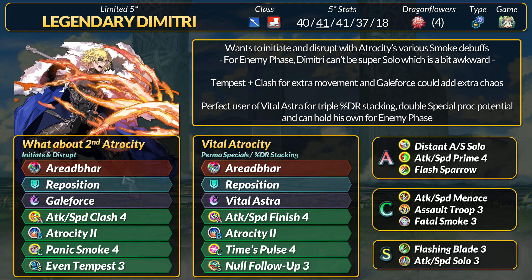Another alternative is Fatal Smoke to deny healing. If you want another action, Gale Force can be procced in 2 hits if you're running Flashing Blade or Heavy Blade. You could even do something like Flash Sparrow or Pledge. Now the one big downside for this refine is that on the enemy phase, if you want Tempest and the partial DR pierce, Dimitri needs an ally within 2 spaces of him. This means you can't just send him off to one-man-army entire groups — somebody needs to keep an eye on the guy. As for what I assume will be Dimitri's most popular build, it's definitely going to be the Vital Astra plus Time's Pulse setup — pre-charging Vital Astra for a third source of percent DR.